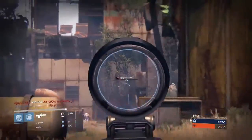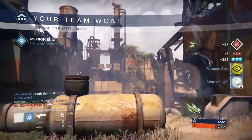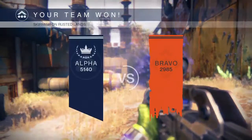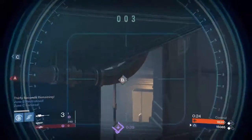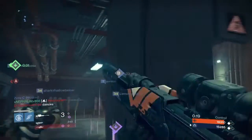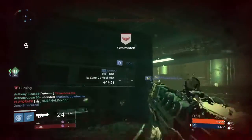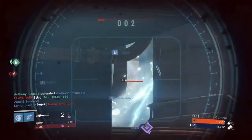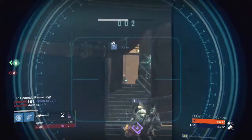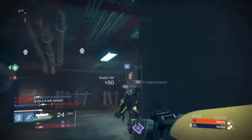Some of the perks have yet to be verified and do not show up on Destiny Database just yet, but I will go through the main perks for each. The Twilight Garrison Chest gets an evade maneuver while airborne — the button is not quite confirmed yet. An evasion maneuver in mid-air — I can't see it being very useful unless it's a substantial evade. I don't know what purpose evading in mid-air would serve anybody, and it literally says while airborne.